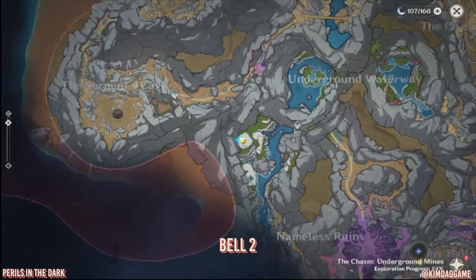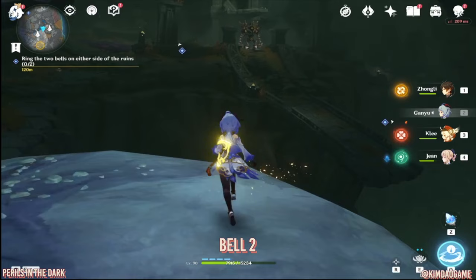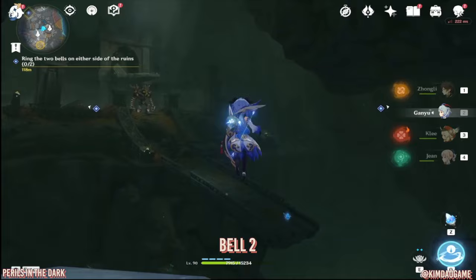Now we are going to go to bell number two. Teleport to the waypoint closest to it — this one's a little bit more tricky but it's not too bad. The bell is in that tower so I'm just going to glide over.